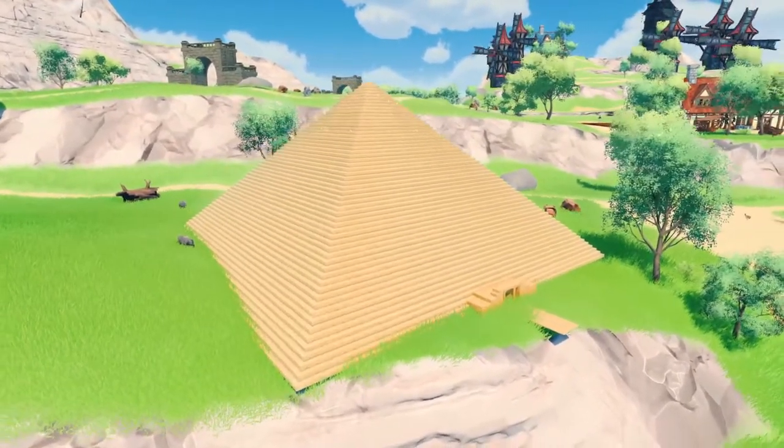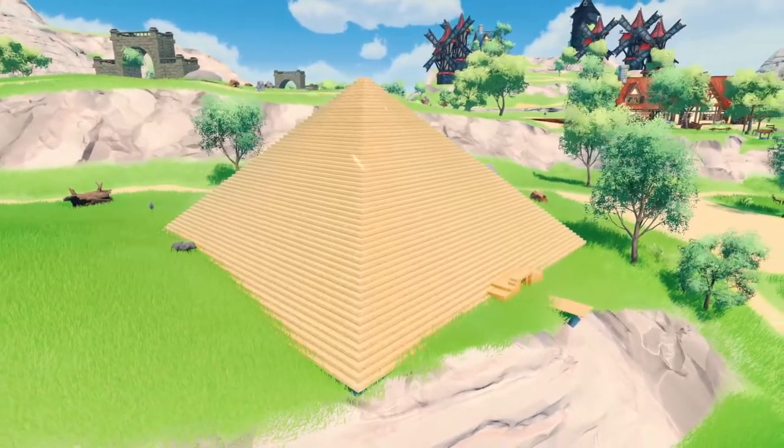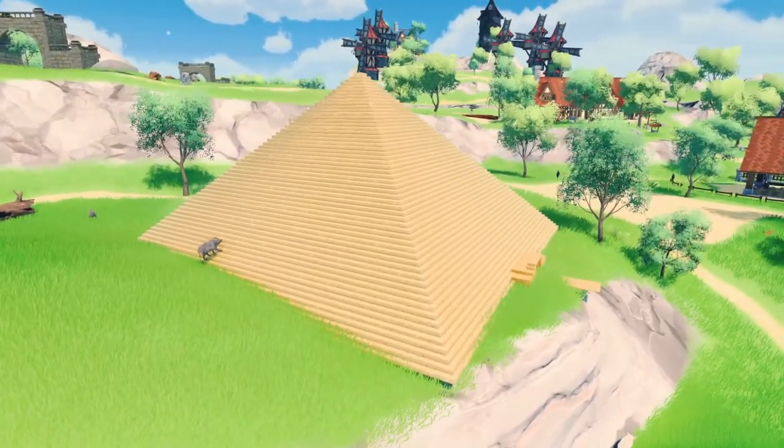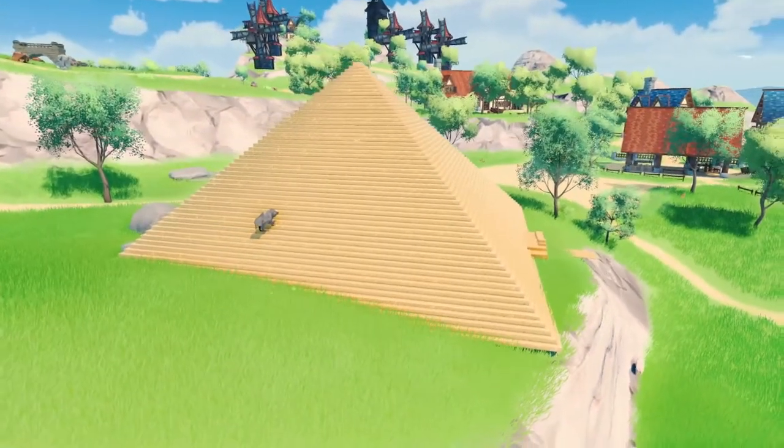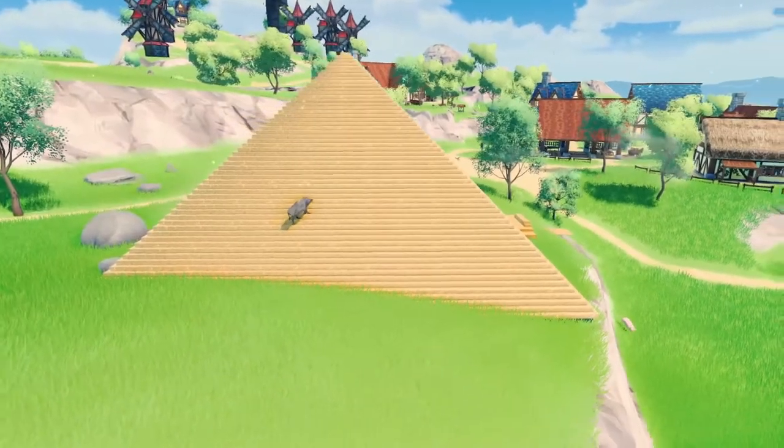Once completed, the pyramid will give a small passive health regeneration of three health every five seconds while you are on the same island. The regen does stack, so the more pyramids there are, the faster your health will recover.